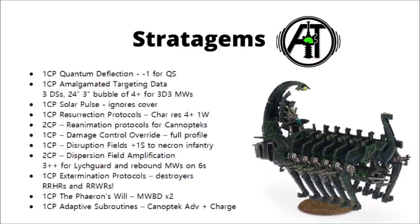Getting back models that are over 40 points on a 5+ could be really problematic. For one command point, Damage Control Override allows a vehicle to act on its top profile for the rest of the turn — pretty handy on Doom Scythes or Doomsday Arcs, and potentially awesome on something like a Tesseract Vault.